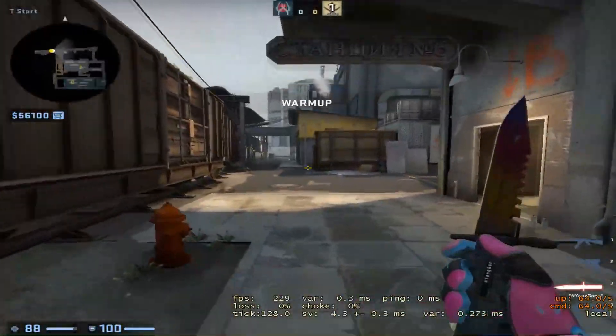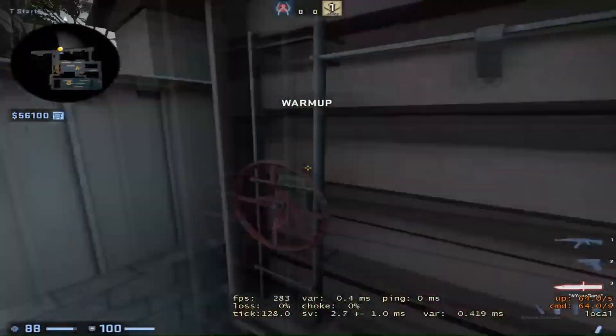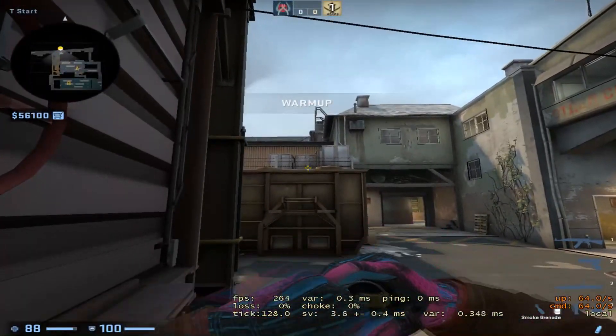Alright, so why would you use this smoke? Maybe like you want to do something late round, but you don't have PopDog control or something like that. So you just come over here and you just put your crosshair down here. Jump throw!